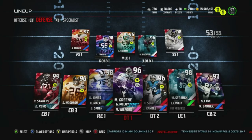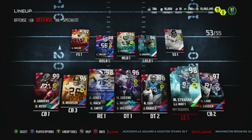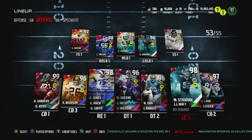I have a very vicious secondary — Deion, Revis, Woodson, Barbara Lane. I want to take advantage of that. My game plan on defense is to try and force you to pass and hopefully make a mistake with all the coverage I have back there. If I can limit you from running the ball, make you one dimensional, and key in on your passes, send some blitzes — hopefully one of my playmakers in the secondary makes a play. Michael Strahan is an amazing pass rusher, by far the best I've used in the game, but against the run I feel like Reggie White is just going to be a monster.